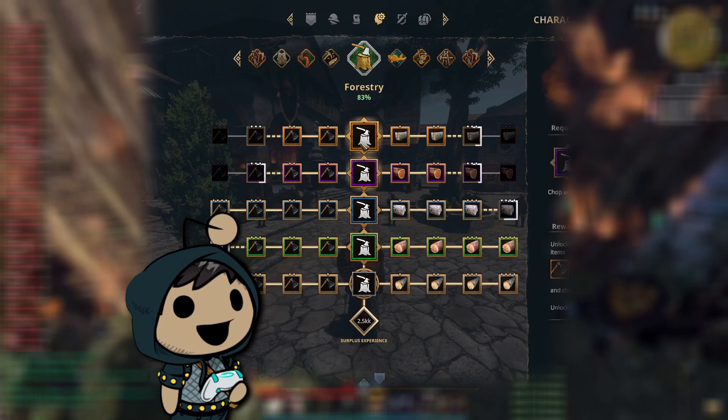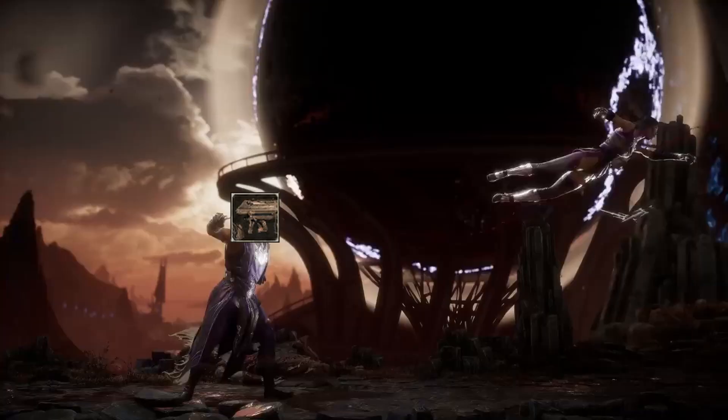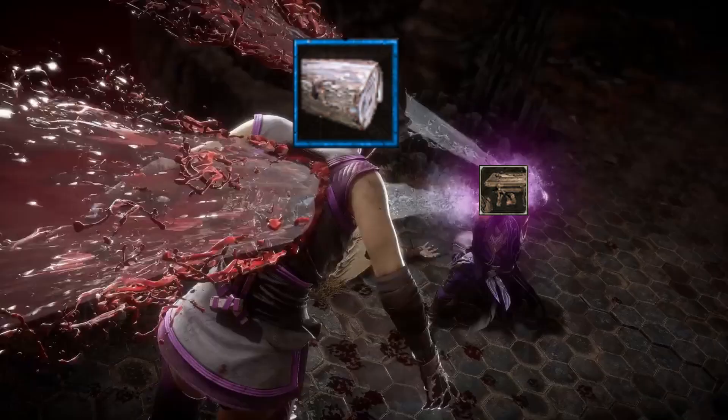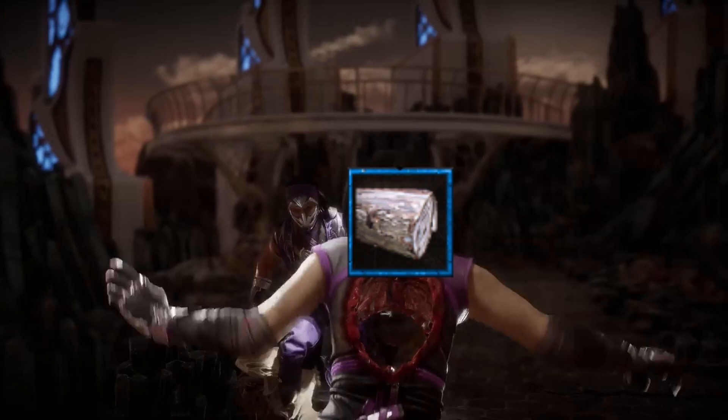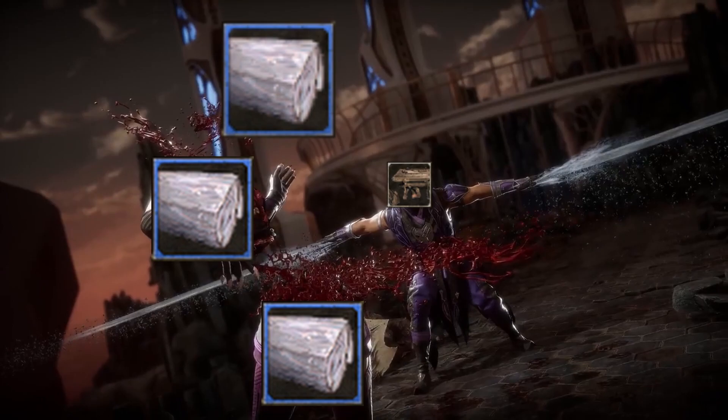The more you chop, the better axe tiers you will unlock, all the way up to the master's axe. When you have completed gathering logs, be sure to either sell them at the market, store them at the depot, or finish them at the carpentry table. Thanks for watching — I'm Sunny Bear and I'll see you next time. Peace.